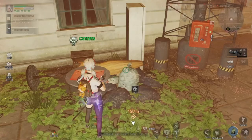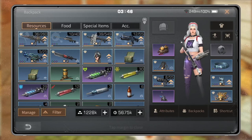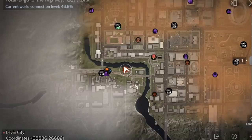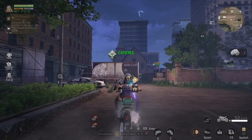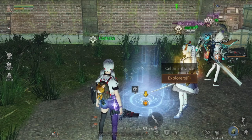Now open and pick up all, then open your backpack and use it. Now let's go to the red point on the map. As you can see, I already pointed it on the map.